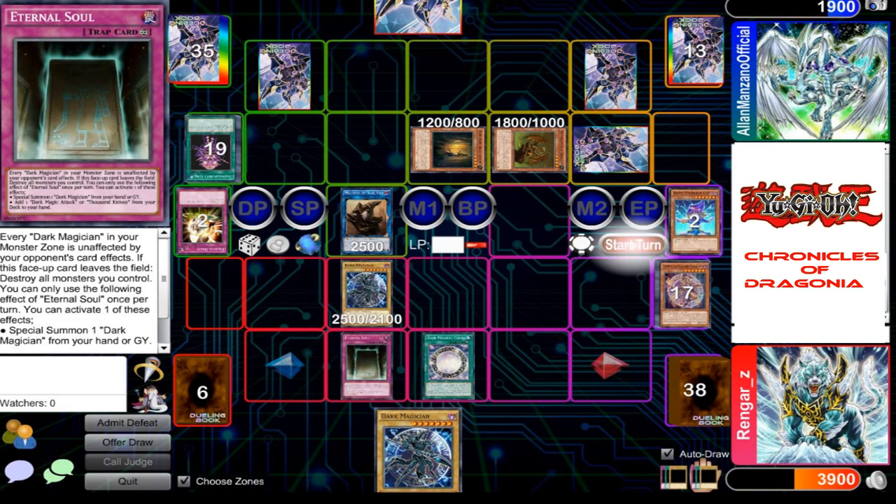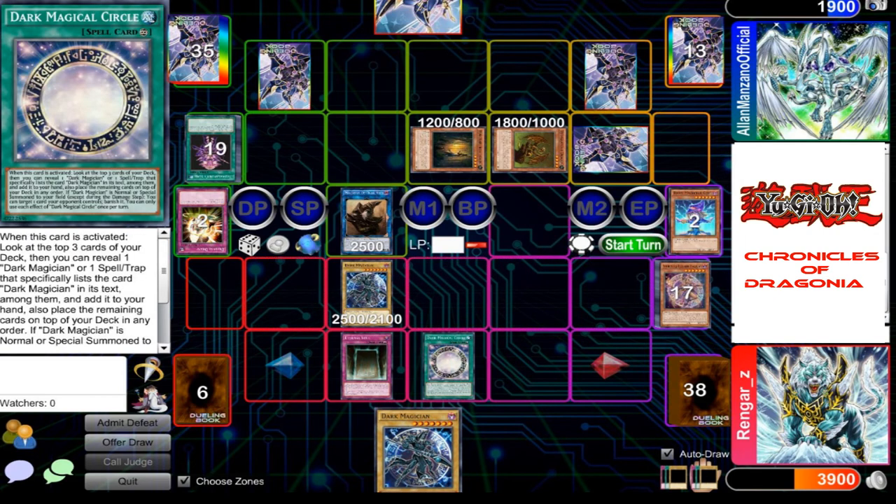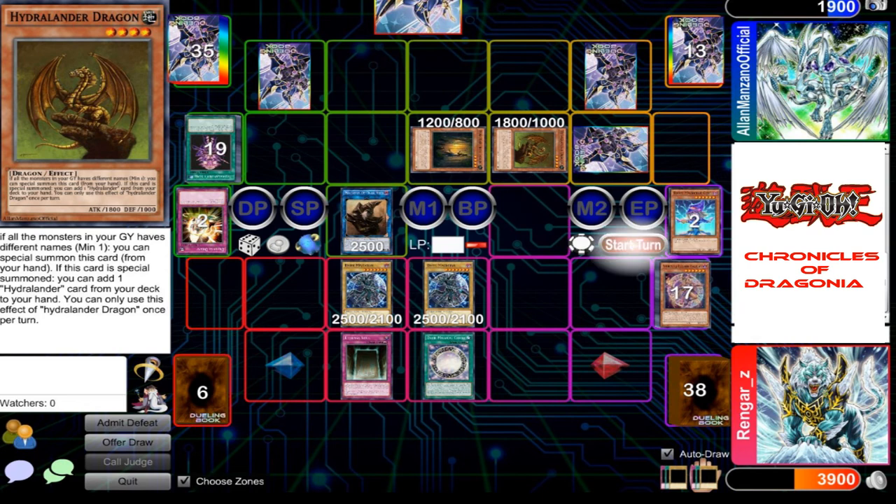Before you end your turn, I activate Eternal Soul to special summon my Dark Magician from my hand. I banish that card — my Destruction Jammer!